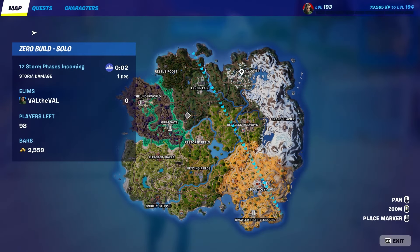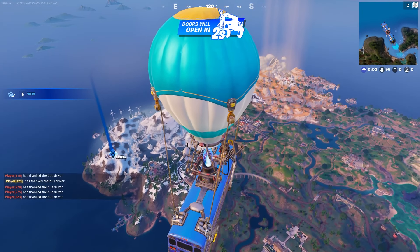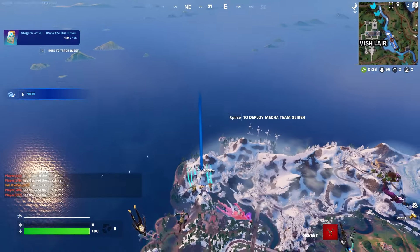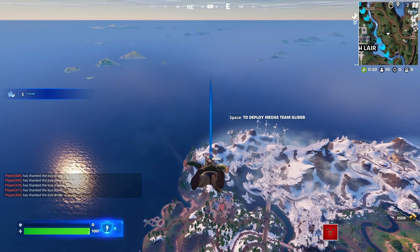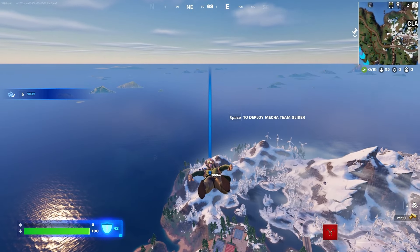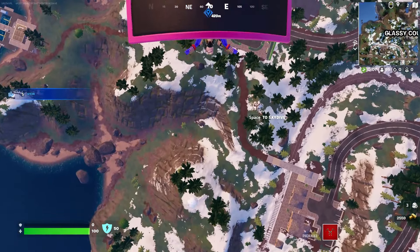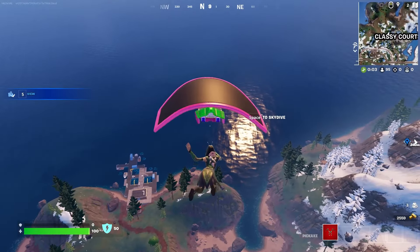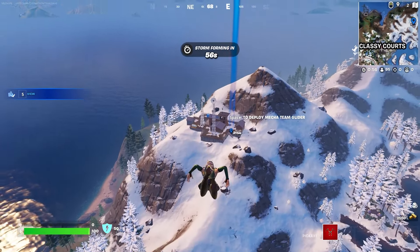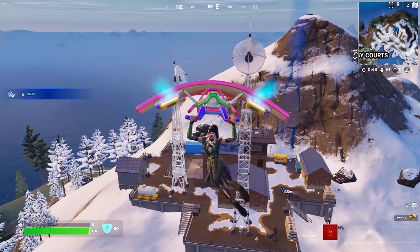Let's see where we're dropping this time — actually let's go to my favorite solo drop. We'll loot that vault and then rotate to maybe Classier or Reckless Railways. That last game was so fast — that guy was just ready for me, he pre-aimed around the corner before I even peeked. Hopefully we don't get contested here, or if we do, maybe just one person — there's not enough loot for more than two people.